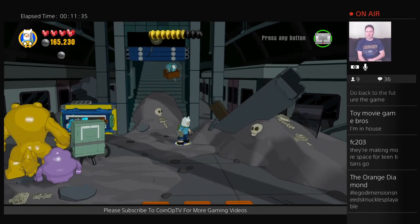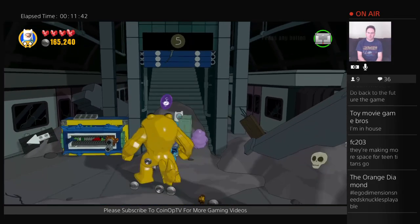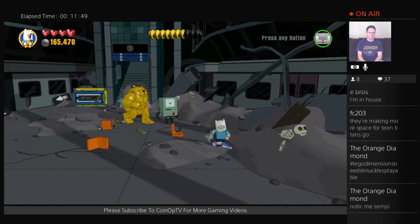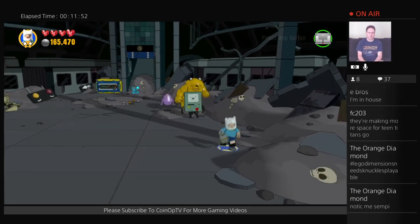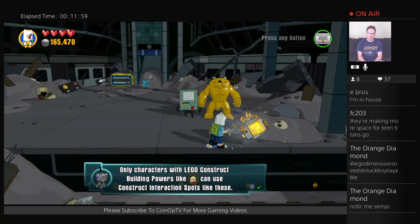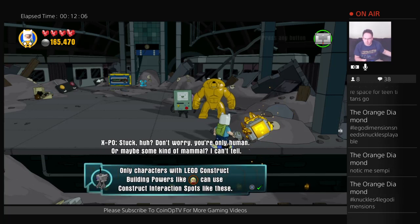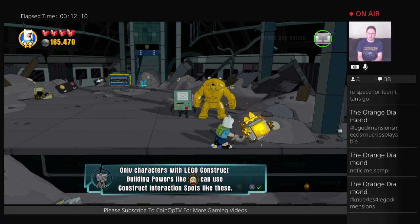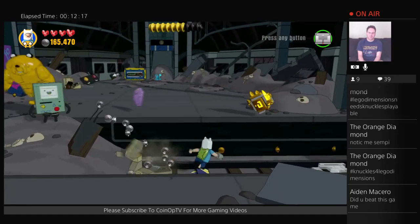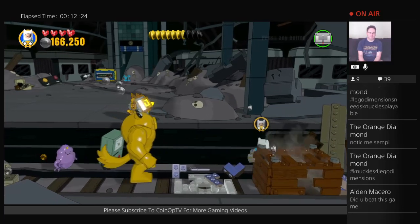What's up here? A little crystal. That's the key puzzle there. Is that for Wonder Woman or Supergirl? I can't tell who that is — it looks like Supergirl. Boo, I don't have Supergirl — I'm jelly, whoever got Supergirl! Aiden asks did I beat the game — no, I haven't beaten it. I just play when I'm live streaming, having fun, talking to you guys and chillaxing.